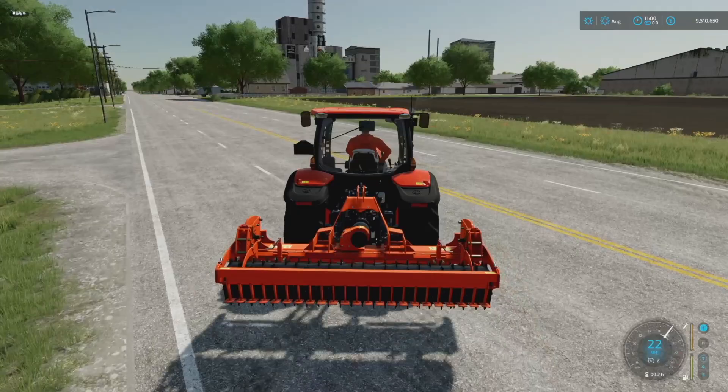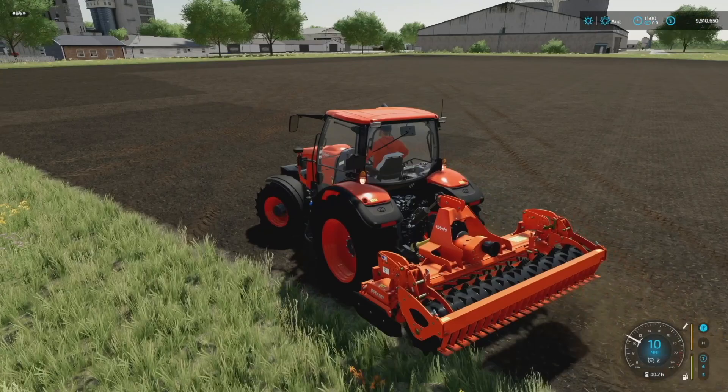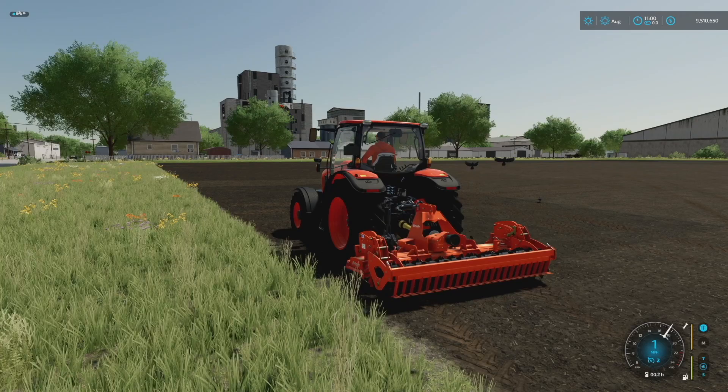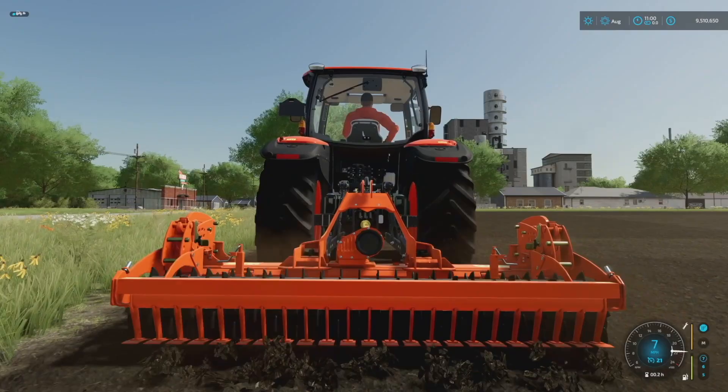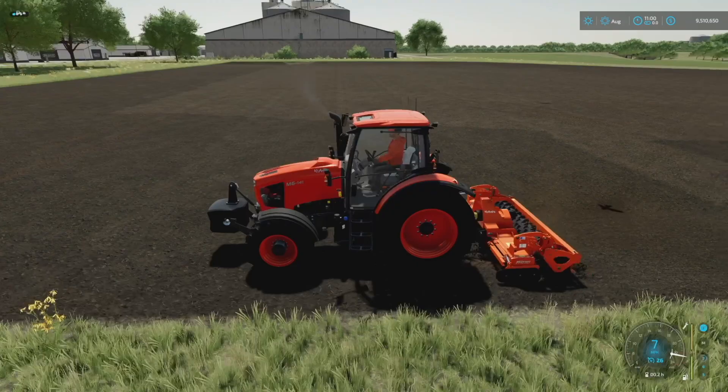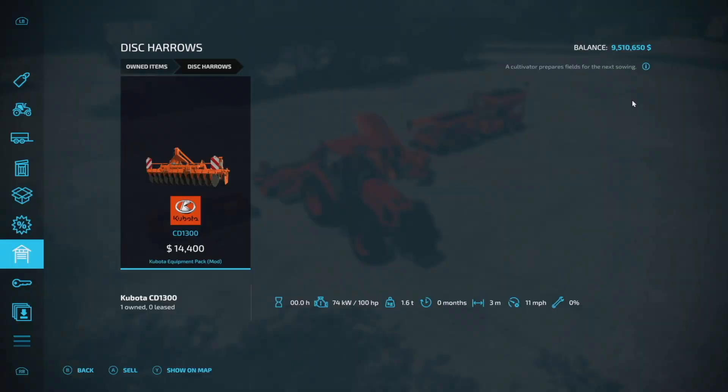It seems like we have perfect weight distribution — we head over to a cultivated field, turn it on, and it's working well. We speed up the worker and reach the theoretical 7 mph max speed without issue. Next is the disc harrow, which requires 100 horsepower — totally within the M6's capability. It weighs 1.6 tons, so we keep the 1,000 kg front weight. It pulls it down a little, but I don't think we need much more than that.